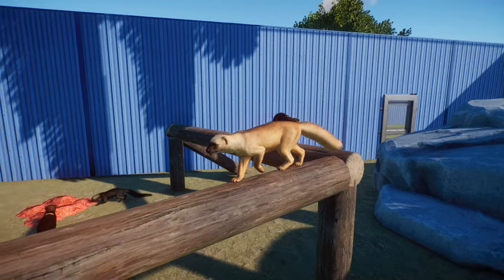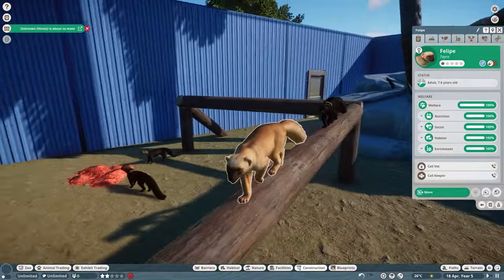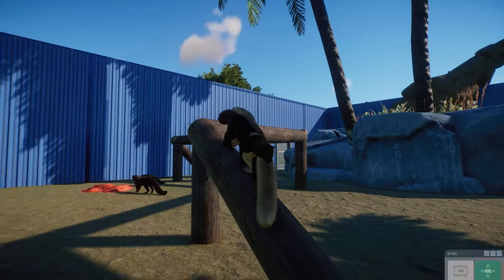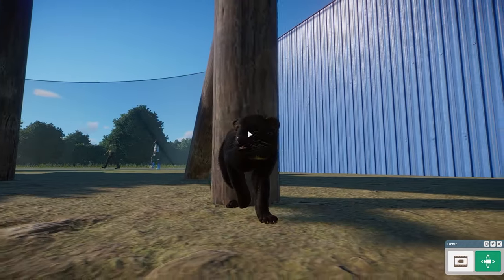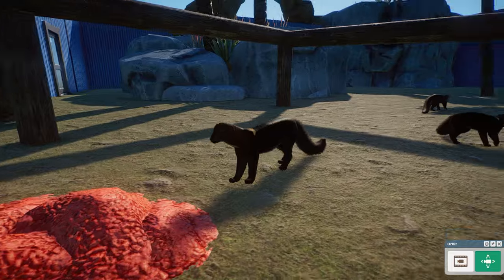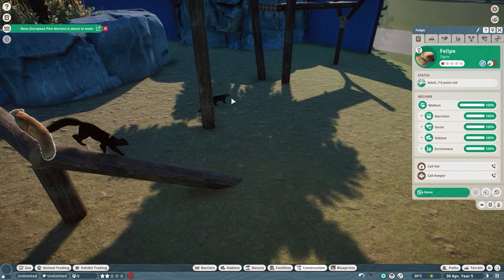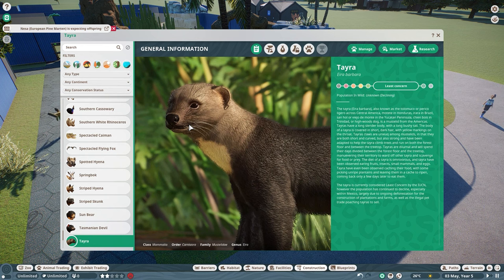Let's check out our next animal. This is the Tayra. These guys are super rare in North America but I have been able to see them before, which is pretty cool. They are an arboreal mustelid from South America and just the most beautiful looking species. They have these very iconic white and yellow patches on their throat, which is very cool. This is made by Good Boy - Good Boy always does the best for whatever animals he works on. These guys have a whole ton of different color variations: nice yellow tannish looking ones and some very nice chocolate looking ones as well.